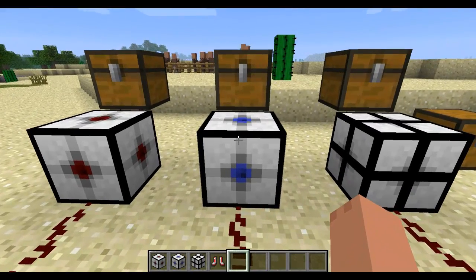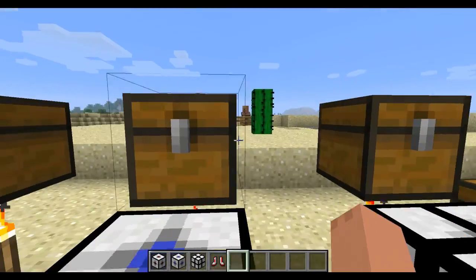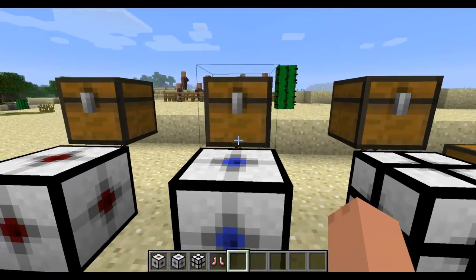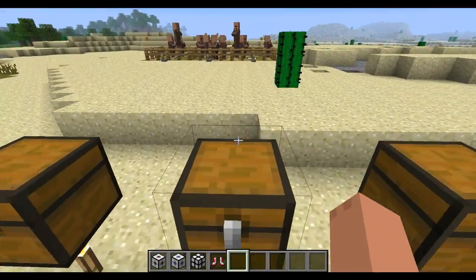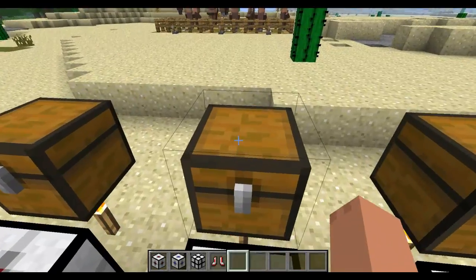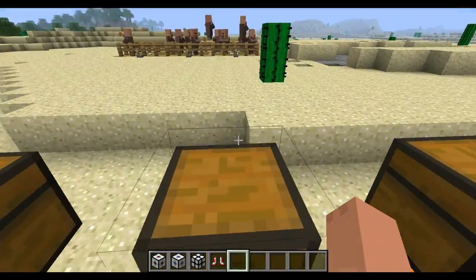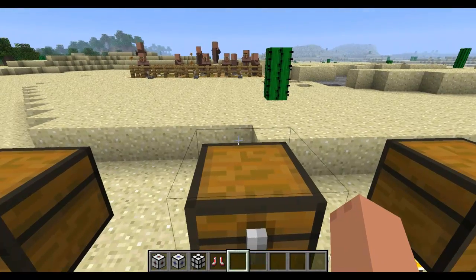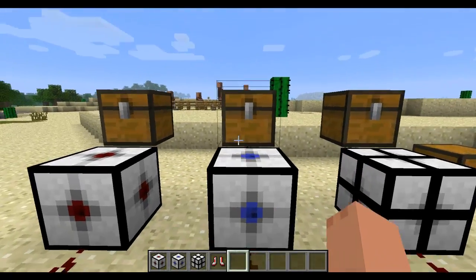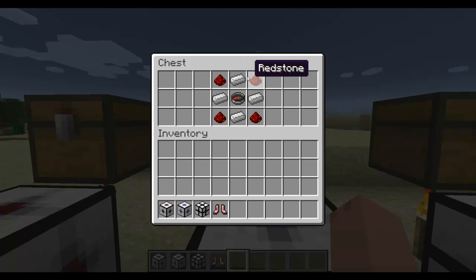Now there's also a repulsor block which pretty much pushes everything away from the block. Any hostile or friendly NPC gets pushed away in a certain radius and nothing can get close to it. It's really good for defensive stuff — like if you're being followed by a creeper you could just activate this in your house and it will stay away. This one is crafted almost the same but the iron ingots and redstone are placed differently.